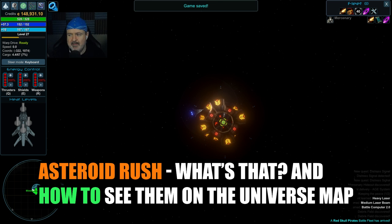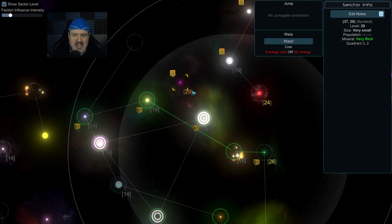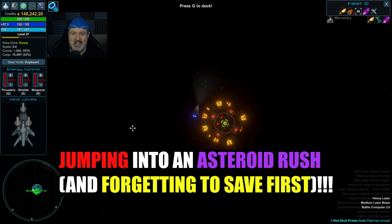The next tip: systems can have an asteroid rush. On the sector map you'll see asteroids moving across very fast. For capital ships that's no big deal, but for early-game ships it can be death. If you see a system with no gates in, population of none, and very rich minerals — that might be an asteroid rush. I'm going to warp in to show you how bad it can be.